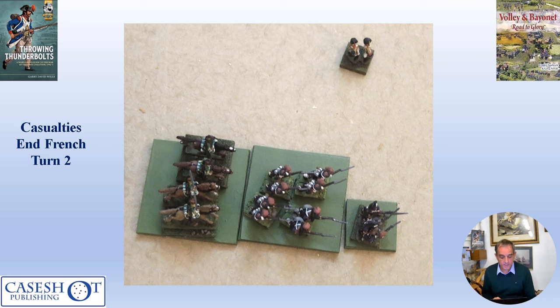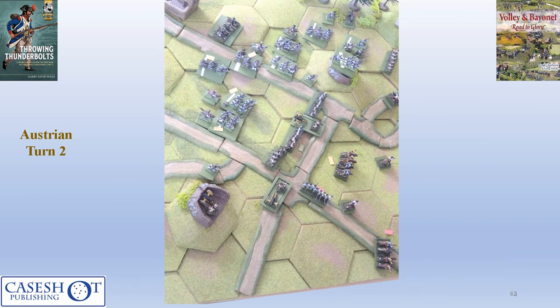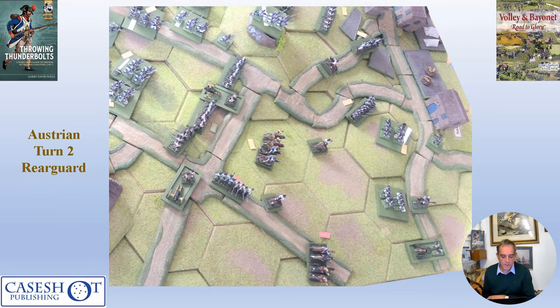At the end of French turn two, casualties stood at three French stands lost to one Austrian — the Austrian loss being an artillery unit. Moving to Austrian turn two: on the Austrian right, the infantry in the center held its ground, though the right wing was in a poor state. In the center of the Austrian line, one French artillery unit and one of Kilmain's remaining units — his light cavalry — were destroyed by Austrian fire.